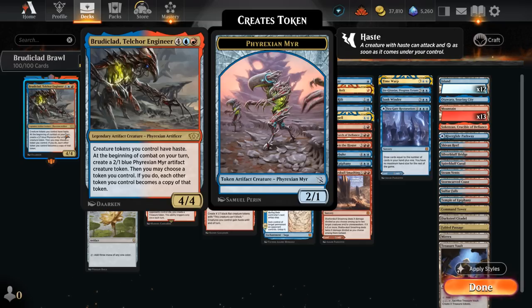Then we may choose any token we control. If we do, each other token we control permanently becomes a copy of that token. So let's say we have a bunch of random treasure tokens laying around — we could turn them all into 2/1 mirror creatures to start pressuring the opponent. Broodaclad shines when we have lots of small tokens initially and then hopefully one very large token, so we can turn all our small tokens into a large creature and close out the game.